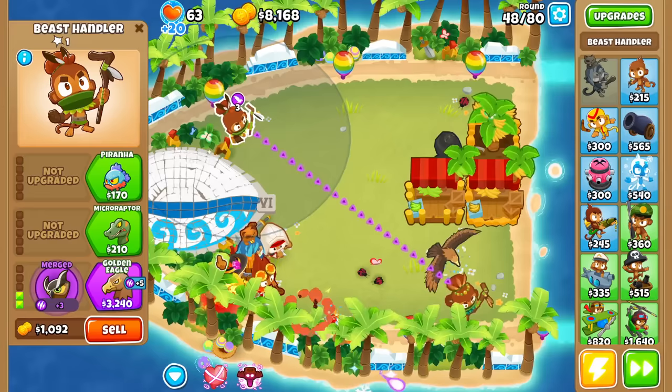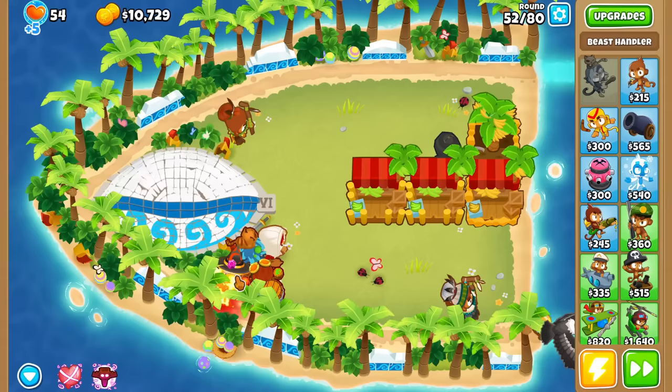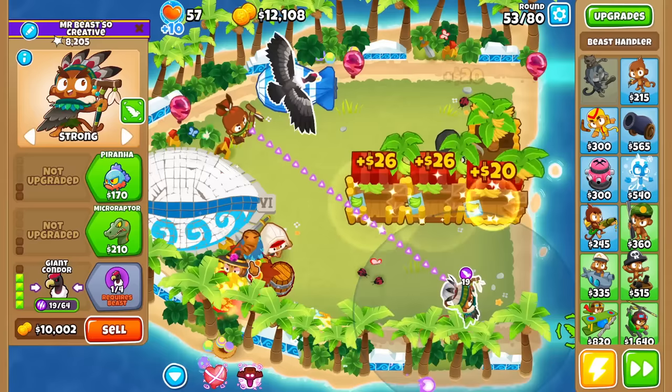I haven't even maxed the power of the Golden Eagle yet, but I kind of want to go for the Giant Condor and start knocking back MOABs. So I'm going to go ahead and do that. We've moved it back to the entrance and popped it mid-air — other towers are able to attack the MOAB too while it's being carried. Pretty fascinating stuff.